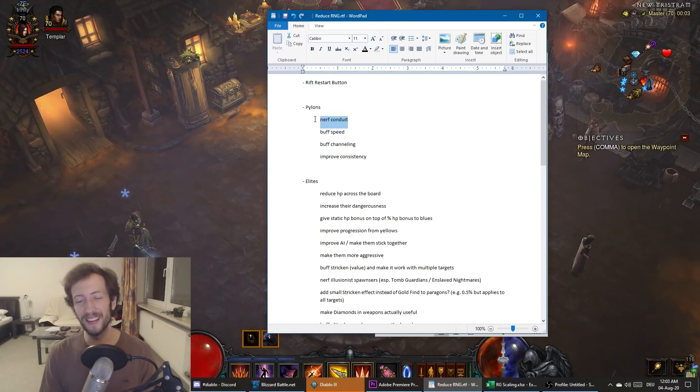Conduit solves the elite problem, but the problem is you need to get a Conduit — so basically any run without a Conduit is a failed run by default when pushing to the maximum. It shouldn't be such a big deal. Conduit can be strong, but I don't think it should be the way it is. The other issue is Conduit is extremely weak when you're not pushing — like in casual tier 90–100 speedruns it does absolutely nothing.